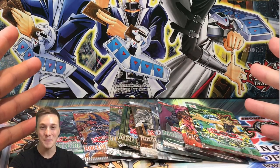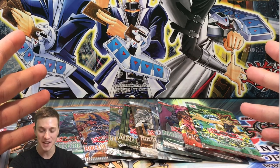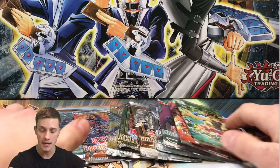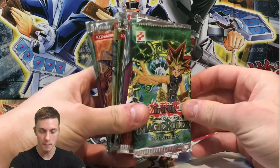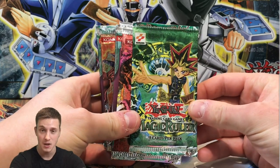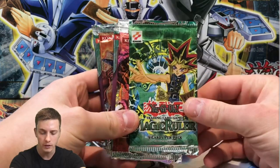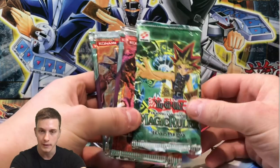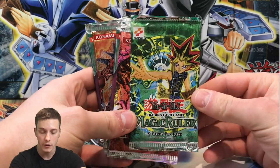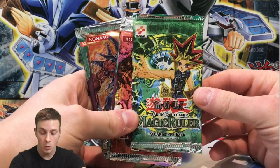Welcome back to another Yu-Gi-Oh random pack opening video. Today our sponsor has sent us some awesome packs — a mixture of Yu-Gi-Oh GX and old-school packs. Fingers crossed for a couple of hollows and anything good. Our sponsor Mr. Joey Wheeler is a big fan of grading cards, so good pulls will probably go off to PSA.